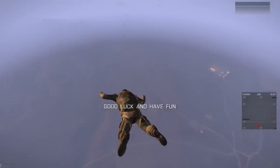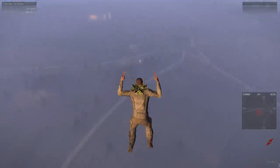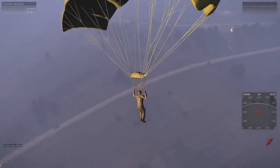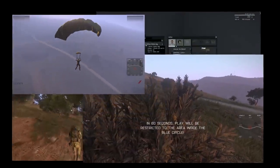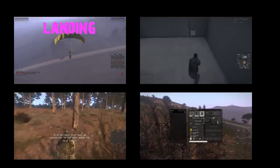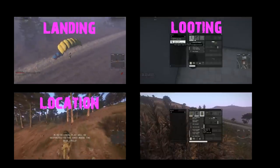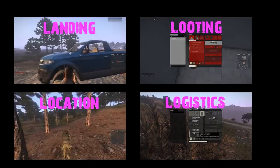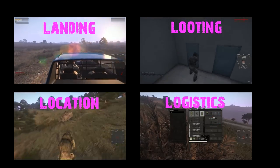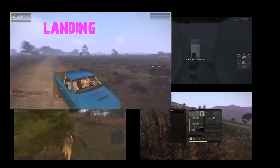I've taken the time to dissect an entire round into four different parts. Obviously some of you might think there are more, but I've gone into just the four basics. The first one being landing, obviously. The second one, looting. The third one, location — setting up location especially. And last but not least is the logistics: what you're going to need to win a match.